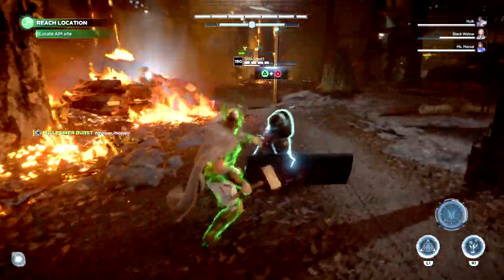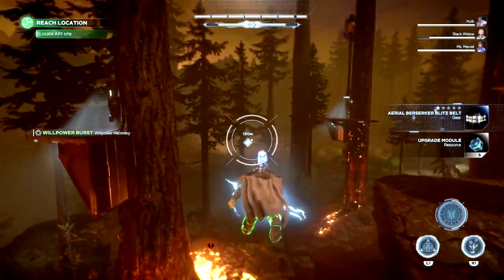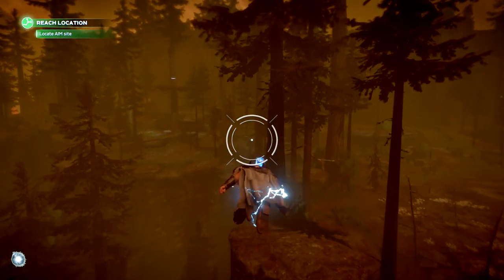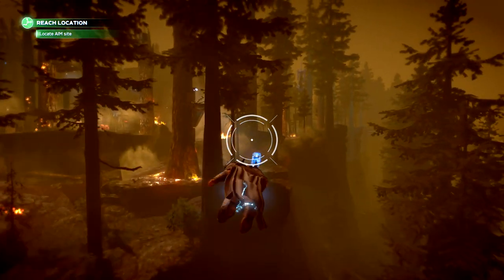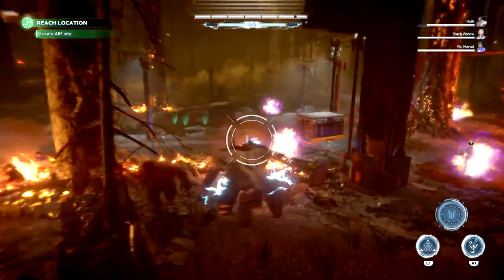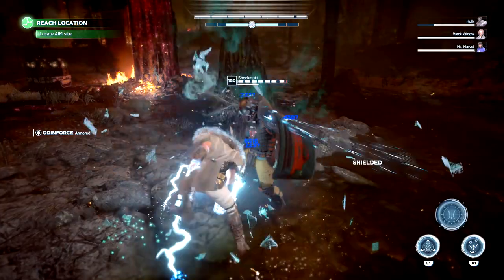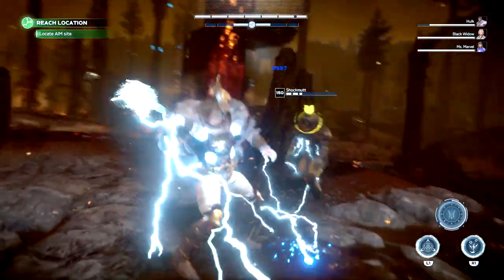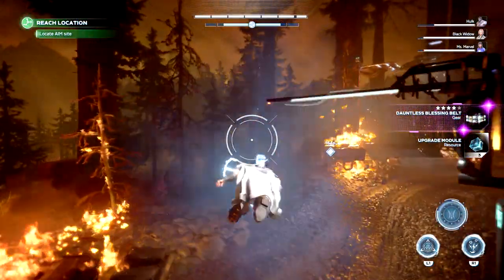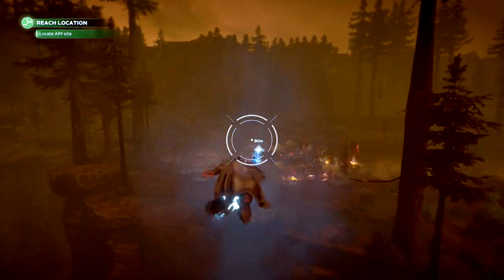Here are the tips: First, play on brutal difficulty to maximize upgrade modules farmed — if you can't handle brutal, start with a lower level. Second, this method works better with a flying character since you move faster, but any Avenger works. Third, at least one mob must survive after you kill the elite, otherwise a restart is required because the location is marked as completed. Fourth, this works on all elite enemies you encounter as long as they have a little helmet above their head. Finally, stock up on upgrade modules before the next patch, and go offline without installing any updates until you have more than enough.